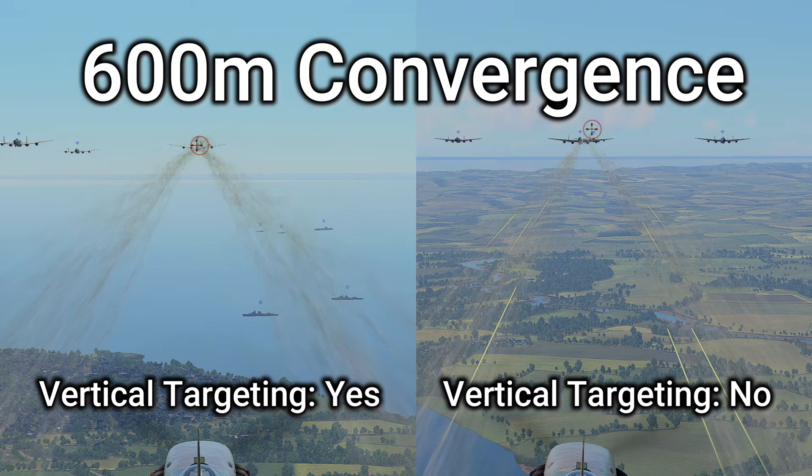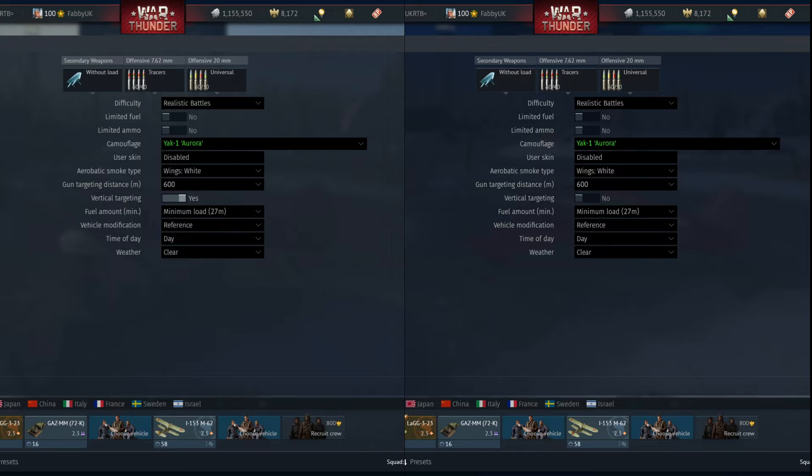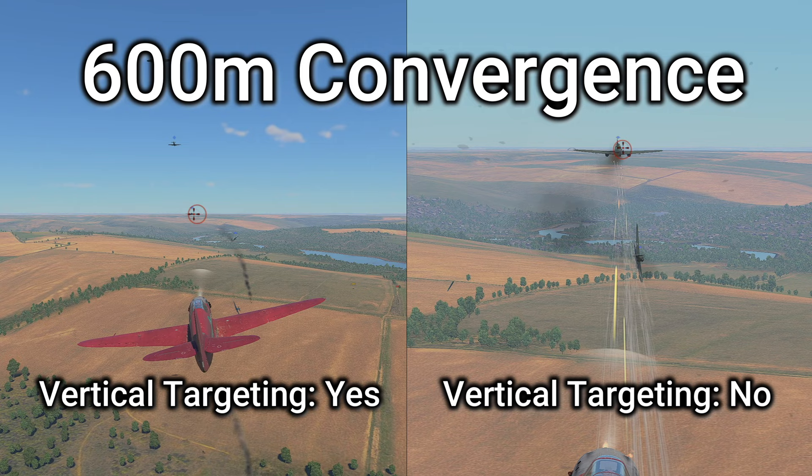With vertical targeting on, all I need to do is put my crosshair on the plane at 600 meters and shoot. With it off, if I put my crosshair on the plane at 600 meters, the bullets will fly under the plane. However, with it on, you'll need to consider that at closer distances you'll need to aim under the plane, due to the bullets trying to loop over to meet your set distance.